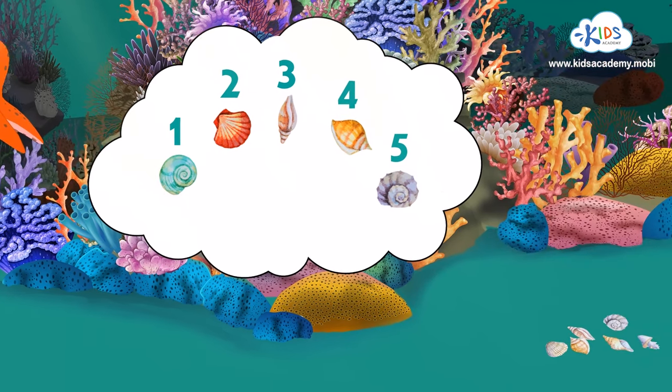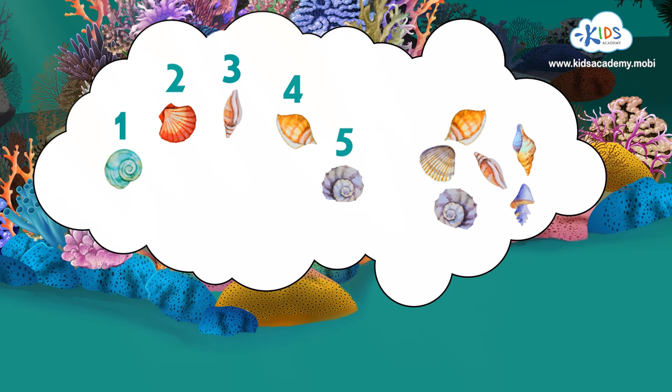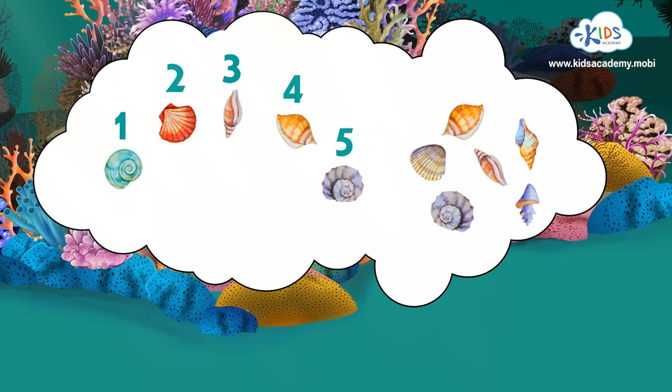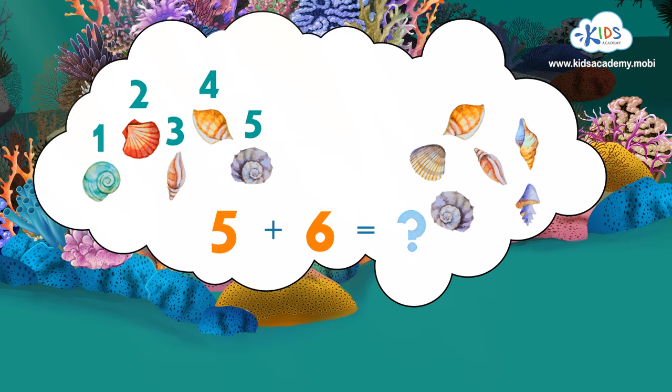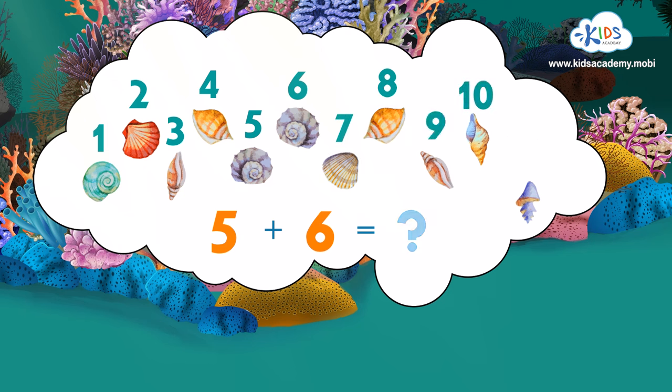See any more seashells? Right! There are six in the sand! How many shells have we got now? Well, let's see... We started with five and added six more... One, two, three, four, five... plus six more makes six, seven, eight, nine, ten, eleven seashells in all!